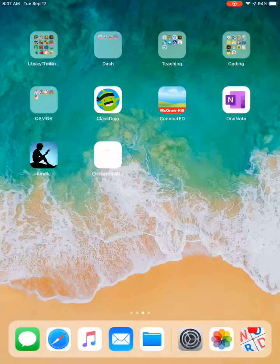Hey guys, here's going to be another station option you can have. This one's called Osmo Words. You're going to build letters and spell words. So let's go find the Osmo Word app.